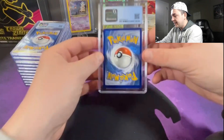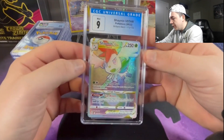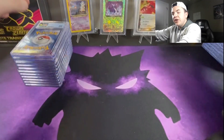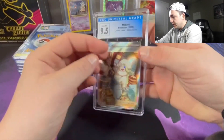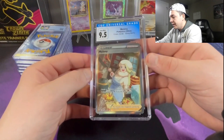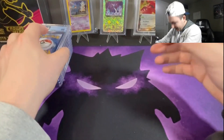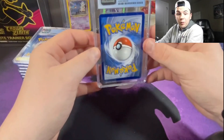Next up we got the Shaymin rainbow at a 9 — okay, not the VMAX 10, but that's okay. Next up, the Melony at a 9.5 — definitely want to see a little better there.